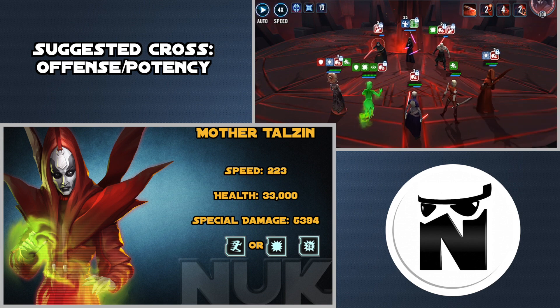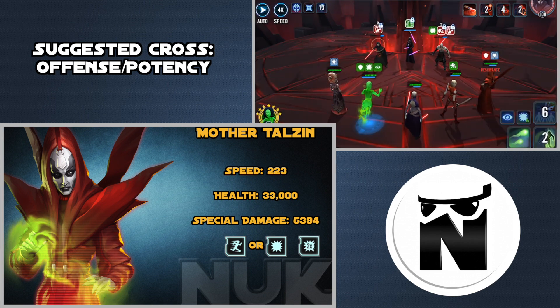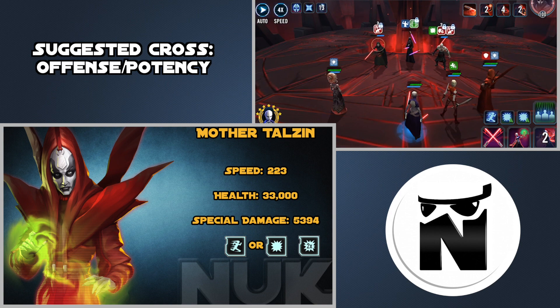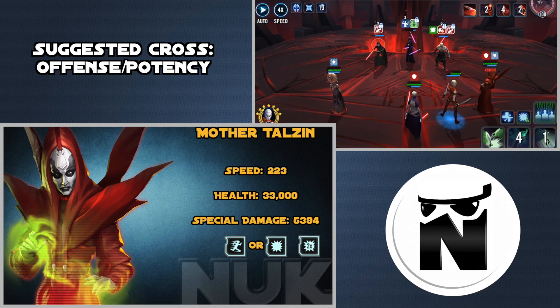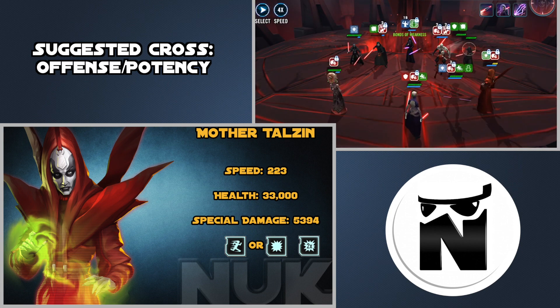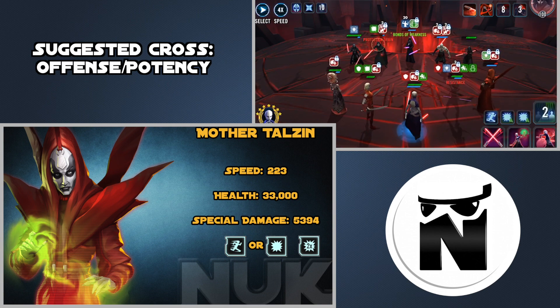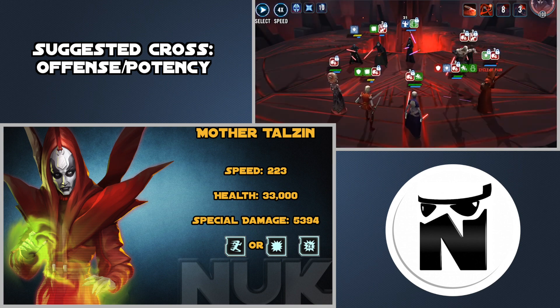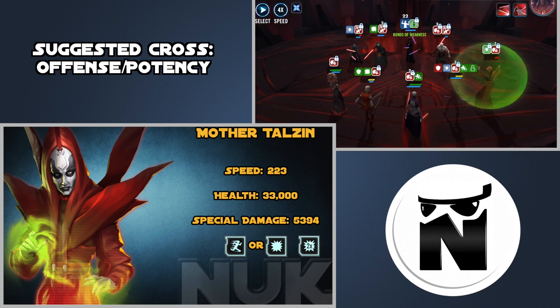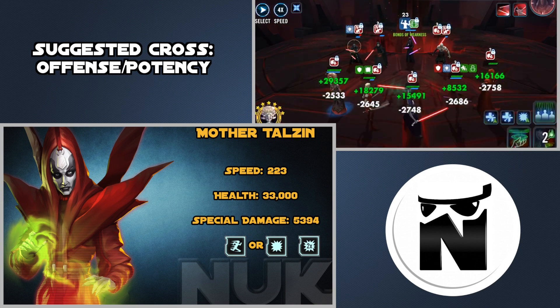You can make her damage a little more consistent by running a 2-piece Crit Chance set. For landing plague and spreading it to Nihilus and Sion, you can choose to run a 2-piece Potency set or a Potency primary Cross to help land the plague later in the battle since the side mobs do revive. I'm running her with a Speed set because that's best-in-slot for other game modes, and I'm doing about 1 to 1.5 million damage with Mother Talzin — that number will only be higher if you switch to an Offense set.